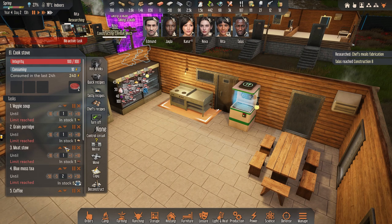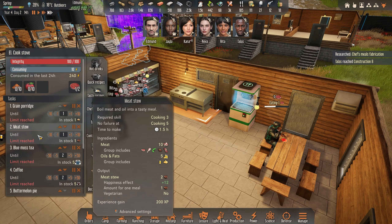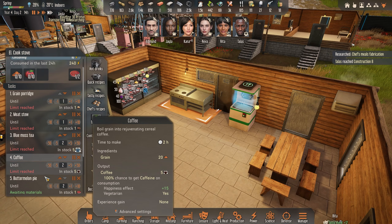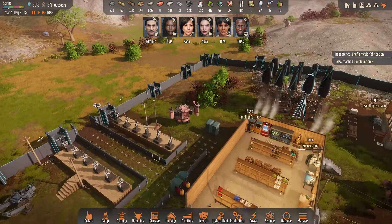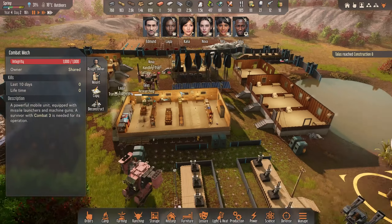I guess we can skip the veggie stew. Do we need both? Well let's keep that, and the watermelon pie — sure. Oh, it's built! That one quickly — nice. So we have two.